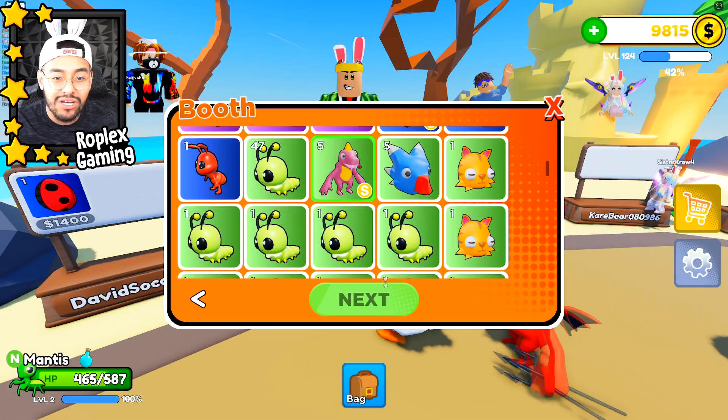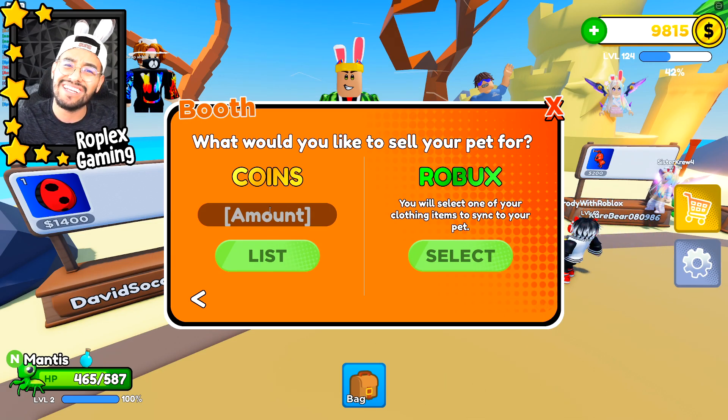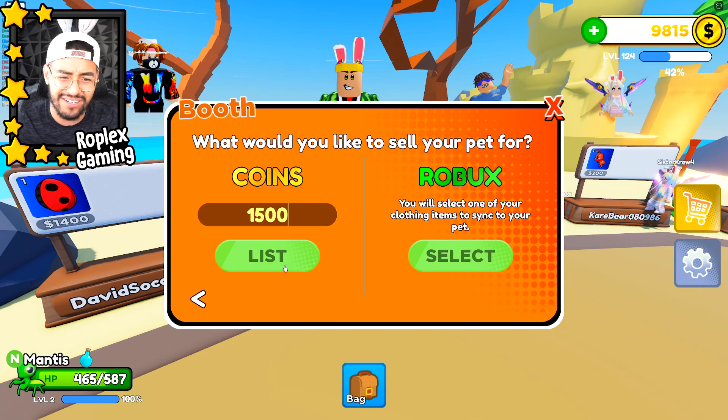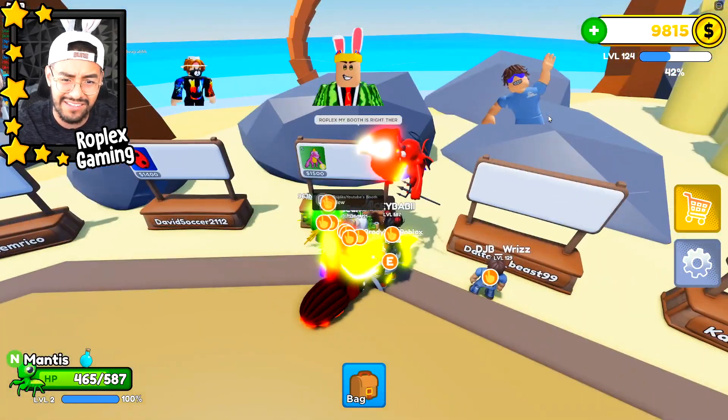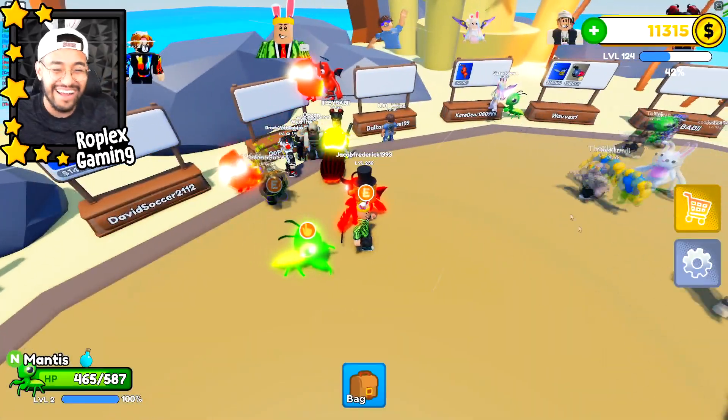Let's do a shiny pink dino — it's shiny! We'll list it for 1500 so I can at least buy another egg. That sold right away! Okay, that's awesome.